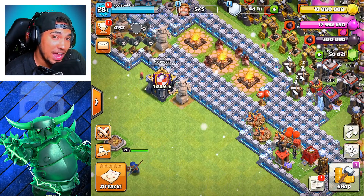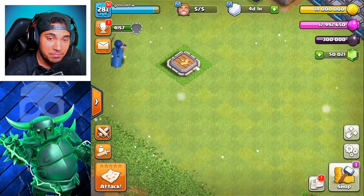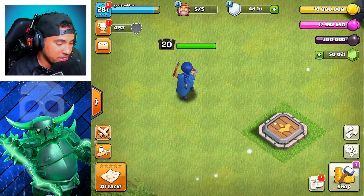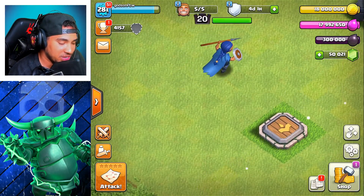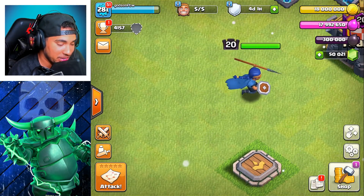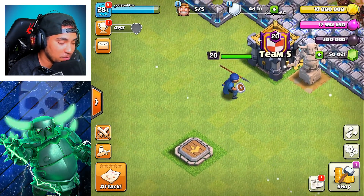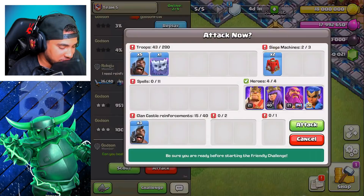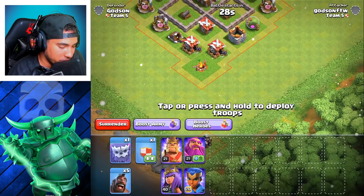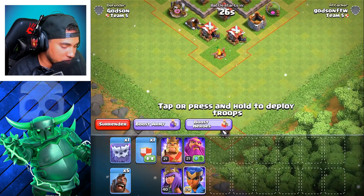Okay, here we are — we've got the Royal Champion, she's ready to go. She's a level 20, so this is going to be kind of OP. She's really going to destroy this place, but that's not the point — we're just trying to see how far she can throw her shield. It's just her, no one else. Here she goes into battle.